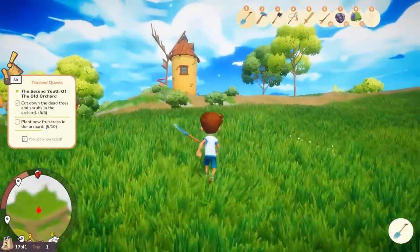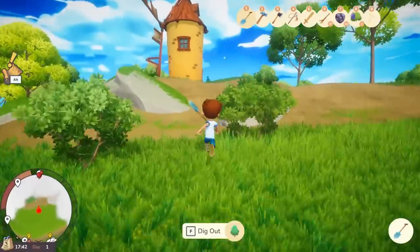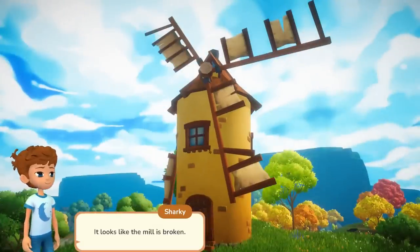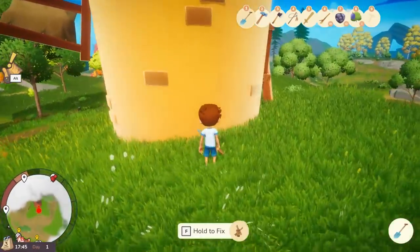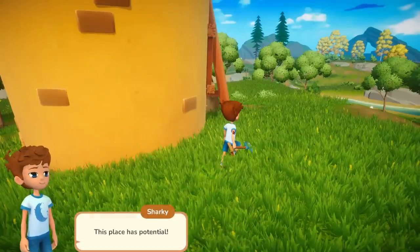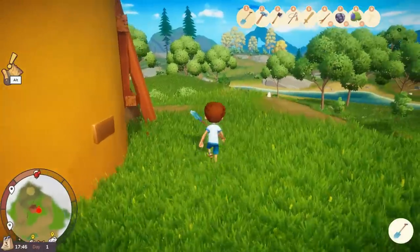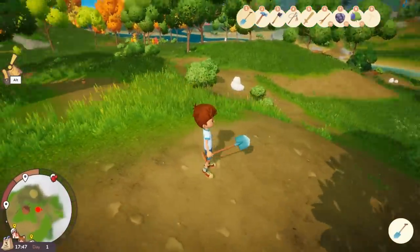Oh, I love this! The quest updates in the top left. The mill is broken — I'm guessing we can repair that eventually. It needs one millstone to fix. This place has potential; it will be really beautiful with a little work. We could never do that in the demo — I don't think you were allowed to repair the mill.